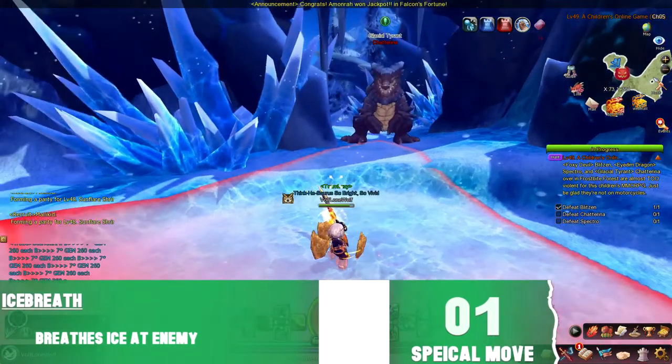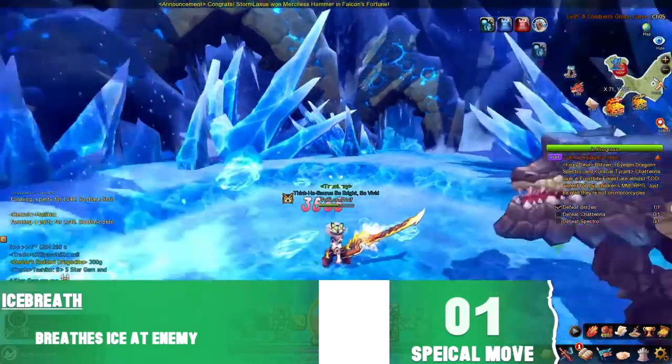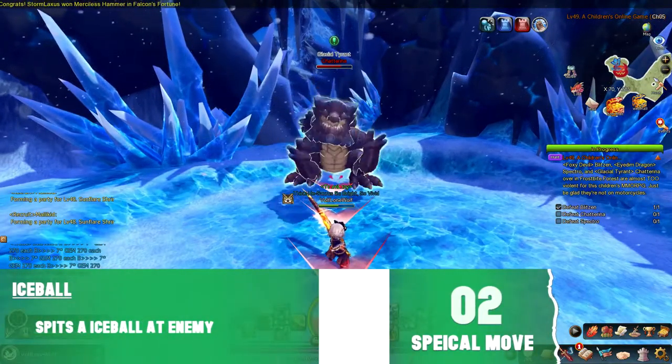Chatterina's first attack is where she breathes ice. Her second attack is where she spits an ice ball at her opponent.